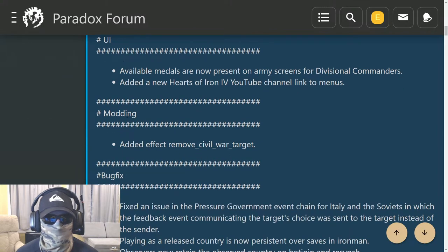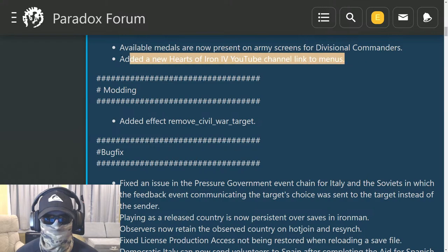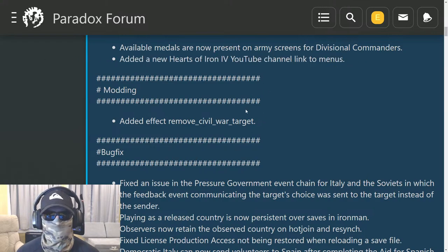UI change: available medals are now present on army screens for divisional commanders — cool, so the medals actually show up on the picture. Also added a new Hearts of Iron 4 YouTube channel link to menus. Just a preview: there's going to be a new trailer coming out tomorrow. I'll try to do a react video to that when it comes out.